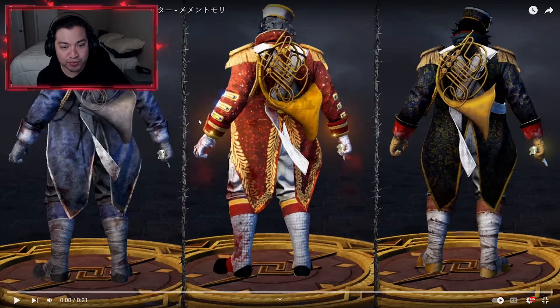The brand new mori and the brand new outfit collection looks really sick. I do like the middle one a lot more — it really stands out with different color variations, and he does have a French horn in the back, which is really interesting. But I'm down, let's check it out.